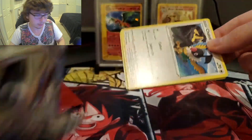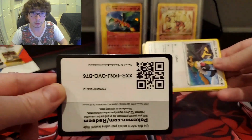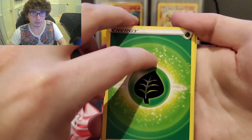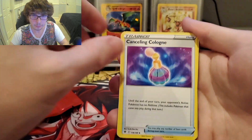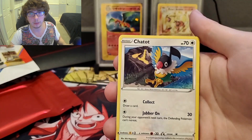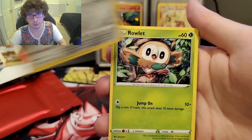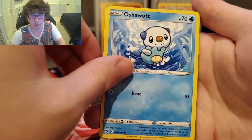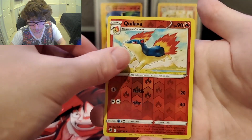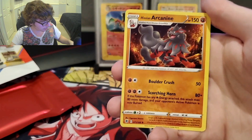And our last pack before we go into the red — pretty excited to see what's in the red. We got an Astral Radiance pack here. You never know what could be in here. Weave Energy. Canceling Cologne. The Piloswine. Gardenia's Vigor. Chateau. Bronzor. The Rowlet. Oshawott. Scyther. The reverse holo Calyrex. And for the rare — the Hisuian Arcanine.